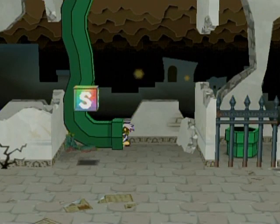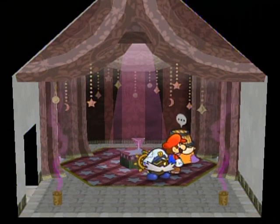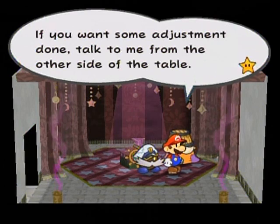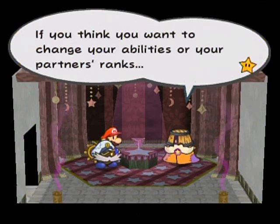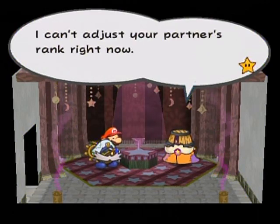Oh, I just remembered something - on the way there I'm not even going to bother cutting. Blow this up - now I can show you something back here. This pathway leads to the house of someone known as Chet Rippo - yeah, it's kind of like 'cheat ripoff,' but he's actually a pretty handy guy depending on how much you screwed up your stats. 'Welcome to Chet Rippo's Adjustment House. This is where you come to adjust your abilities or your partner's ranks. If you want some adjustments done, talk to me from the other side of the table.' You've come quite a ways - this is Chet Rippo's Adjustment House. If you think you want to change your abilities or your partner's ranks, I can adjust those things with a low low price of 39 coins.